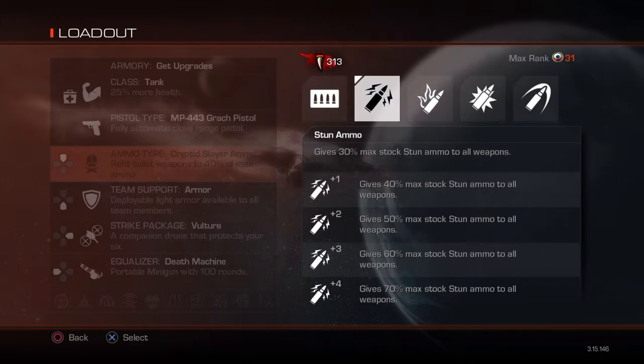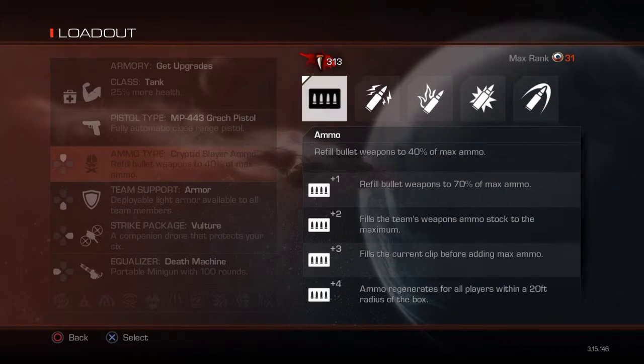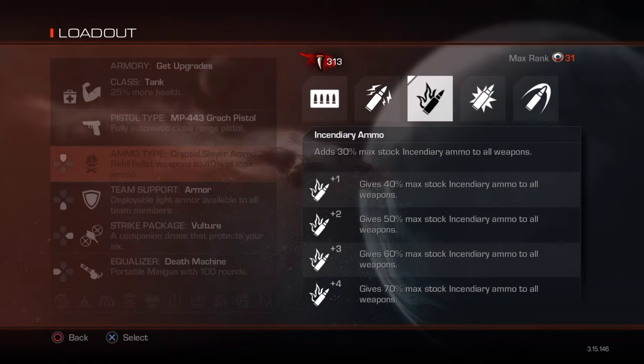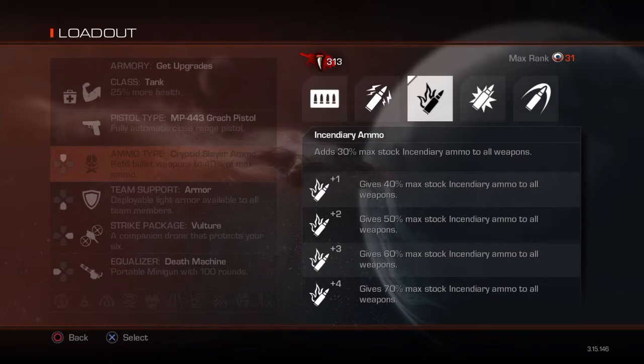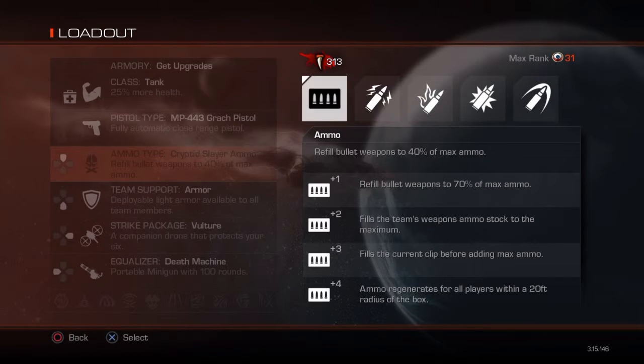Moving on to your ammunitions — we have five different kinds to pick from, and people argue which ones are the best. Regular ammo will always give you more than all the rest. When fully maxed out, it will cap off your magazines in the gun even if they're not already capped, and it will maximize the ammunition you can hold in your backup. It can also replenish your ammo every 10 to 30 seconds if you're within a 20-foot radius of it. All the rest of these ammos have the same benefits when you level them up — basically 70% max stock — but even though they're more powerful, you're gonna be running out of ammo more often.